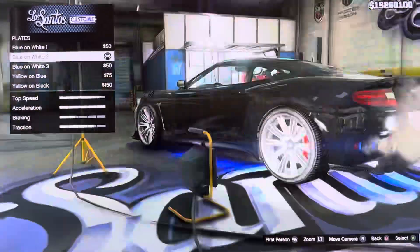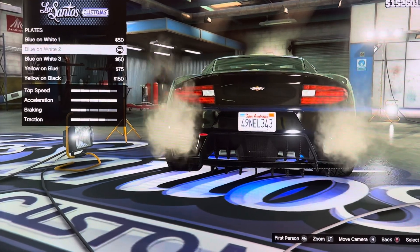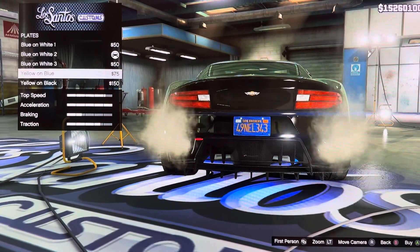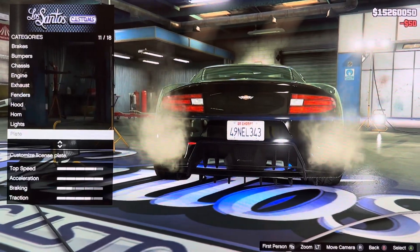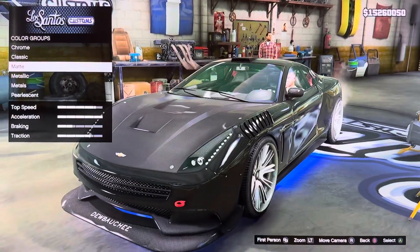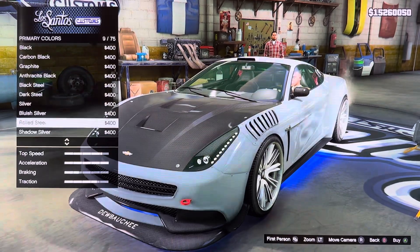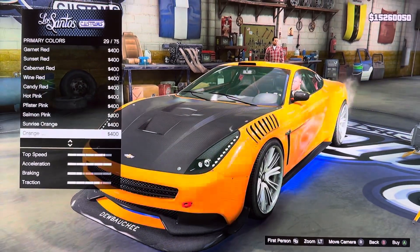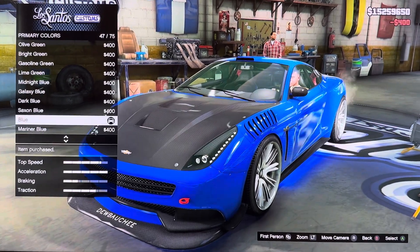We got plate: blue on white one, blue on white two, three, blue, leather and black. We got respray. Primary color: chrome, classic, minty, metallic, metals, pleasant. I'm changing the color — it's blue.